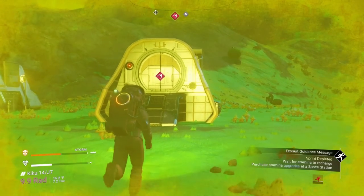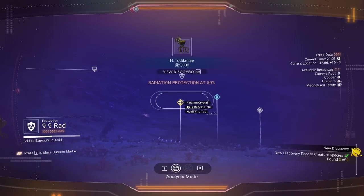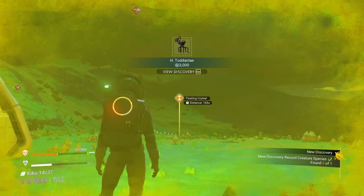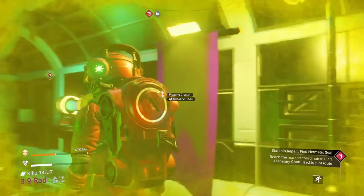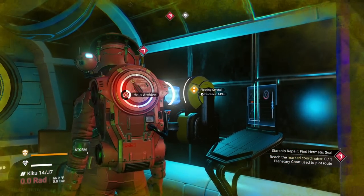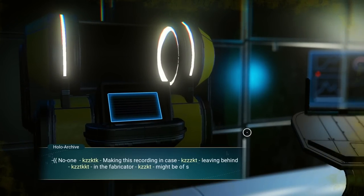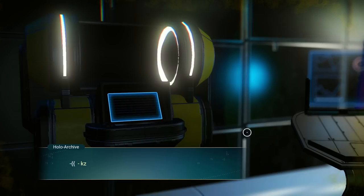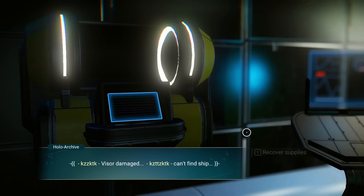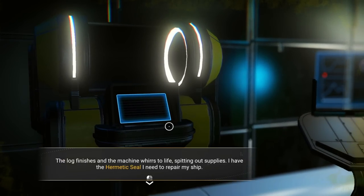We're going to go right in this building. We got floating crystals over here. As you look through your visor, you can mark things to remember where they are later - you can only mark one thing at a time. We're going to go in this holo archive and grab the plans for the Hermetic Seal. The log finishes and the machine whirs to life, spitting out supplies. I have the Hermetic Seal and I need to repair my ship.